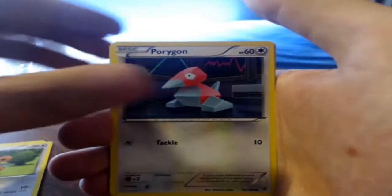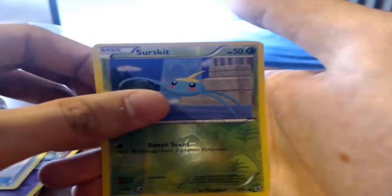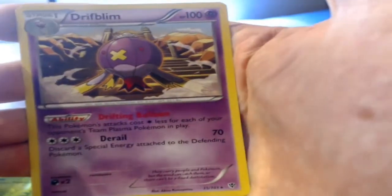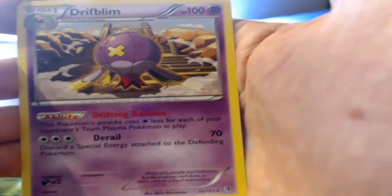The Black and White set packs don't have the great pull ratio that the XY sets have, or at least the later XY sets. Opening Plasma Blast now: Hengis Gone, Teddy Ursa, Eporion, Squirtle, Aron, Shadpot, Musharna, Rare Candy. Reverse is a Surskit and the rare is a regular rare Drifloon with the ability Drifting Balloon — those Pokemon cost one less for each of your opponent's Team Plasma Pokemon in play, so it could do 70 damage. That was the best card.